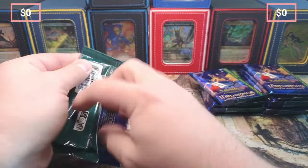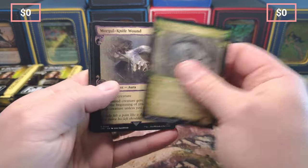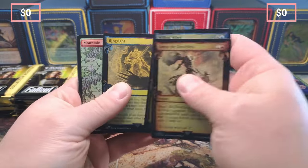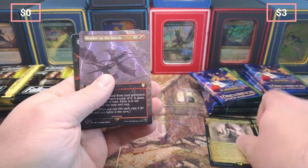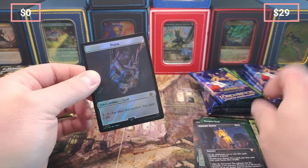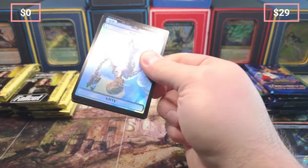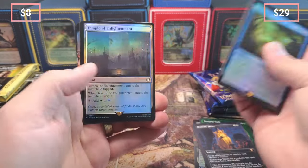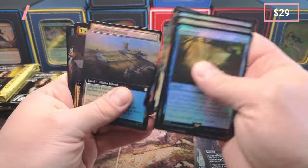Starting with Lord of the Rings — we got Peregrine, Took Some Rings, a Mountain, Chorus, Protector, Mordor on the March, the Took, and Diabolic Intent coming in for around $18. Not a ton of value in the first pack other than Diabolic Intent. With Fallout, there's value all over the place — Rad Storm, Nukes big value, Chaos Warp value, Clasp, Duchess, Rose, Three Dog value.